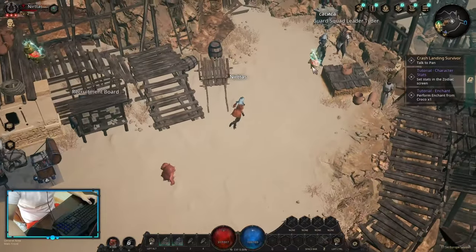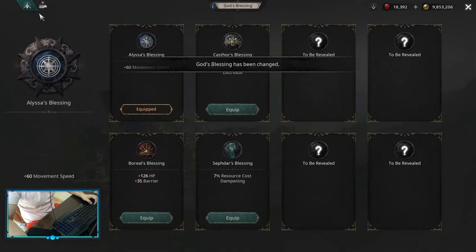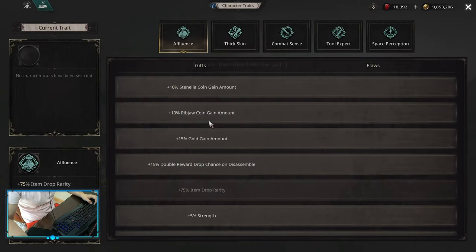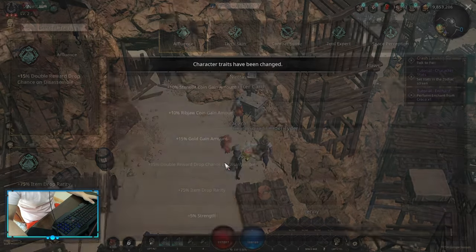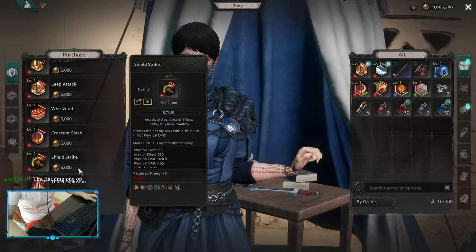The first tip would be: as soon as you create a character, go into the RuneHunter Registration Office, pick up Movement Speed — that is Alyssa's Blessing — and pick up Item Reparity plus double chance on Disassemble. I think this is the best thing you can do and you can forget about it for the rest of the game.